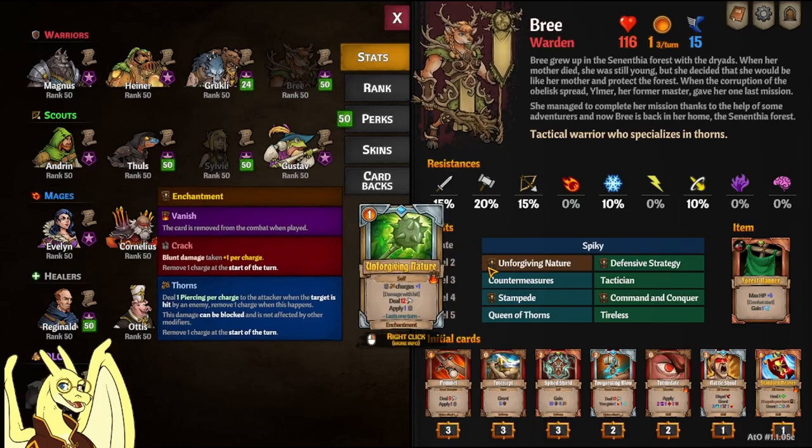Unforgiving Nature is a combo card where for one turn, anytime she deals damage with a hit that isn't blocked or evaded, she's going to deal an extra blunt hit and also apply more crack. She also applies more crack charges and thorns charges while this is up.